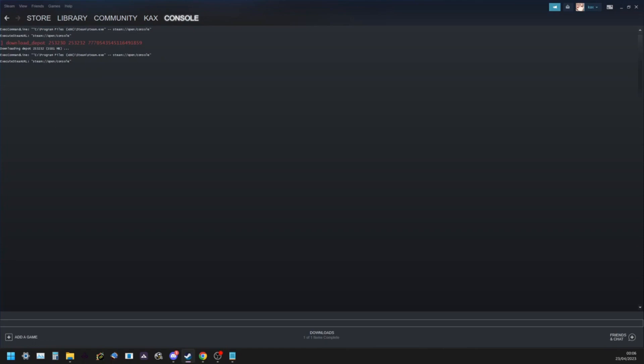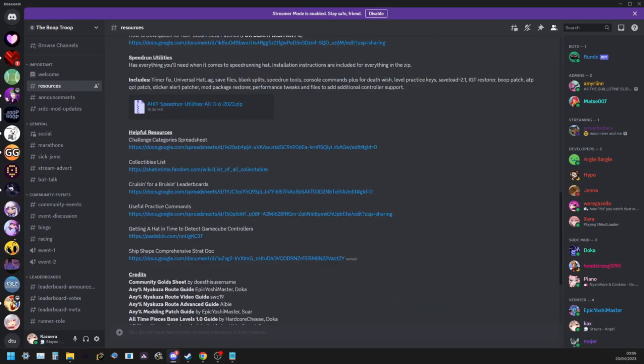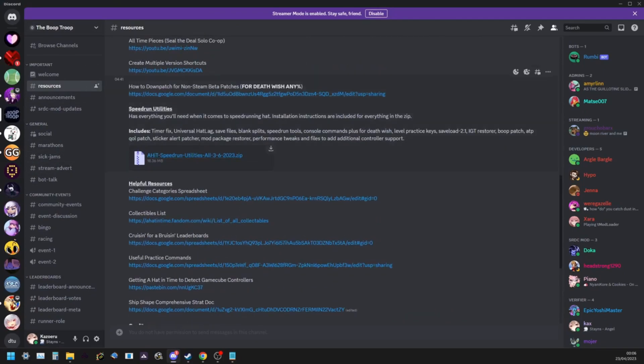While waiting, in the BoopTube Discord you'll want to join — in the resources channel — you'll want to get the speedrun utilities zip, as it contains some things we need to set up our patch. Download that and have it ready for later. You will also need either WinRAR or 7zip to unzip it, so make sure one of those programs is installed.